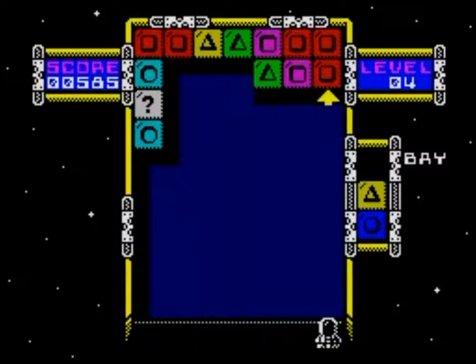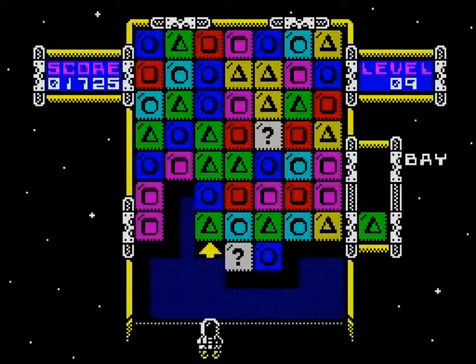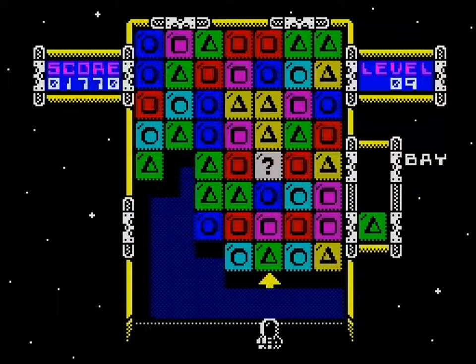You move a cursor over each of the columns, taking the topmost block with the fire button. It then enters your queuing area on the right of the screen. Three blocks fit in here on the first-in-last-out principle. Do your best to place them on the columns that threaten that line.